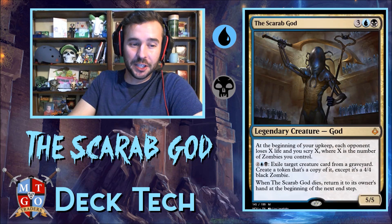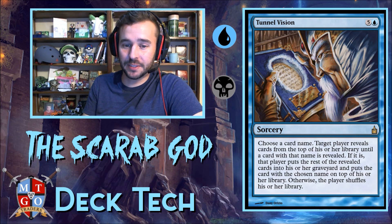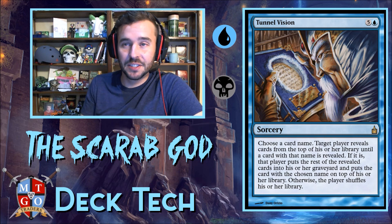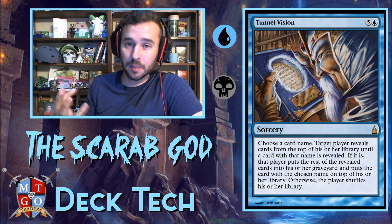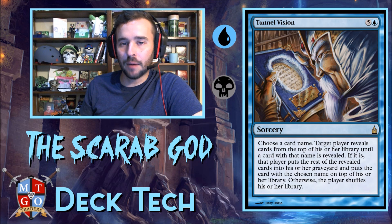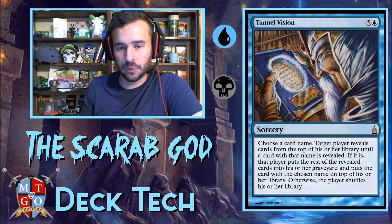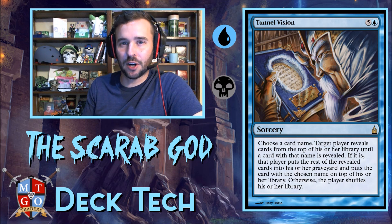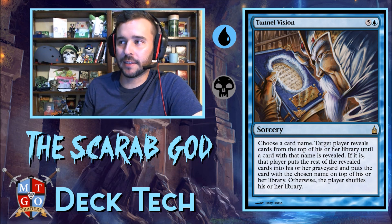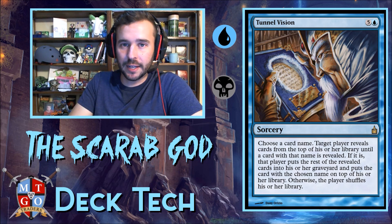We're also running Tunnel Vision — really good for any graveyard reanimator deck. You name a card; target player reveals cards from the top of their library until that card is revealed, then puts the rest into the graveyard and that card into their hand. It's six mana — it's a tutor and a massive mill spell. If we name Living Death and have a nice graveyard going, most of the time you end up with around 20 cards going into the graveyard, though it is luck of the draw.